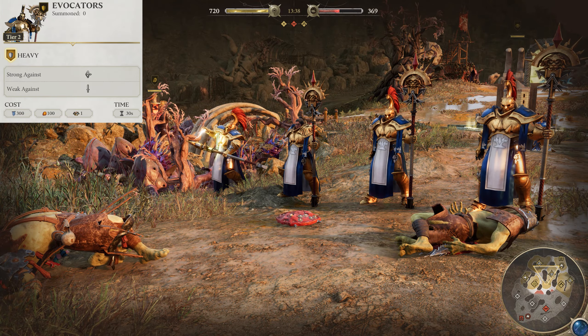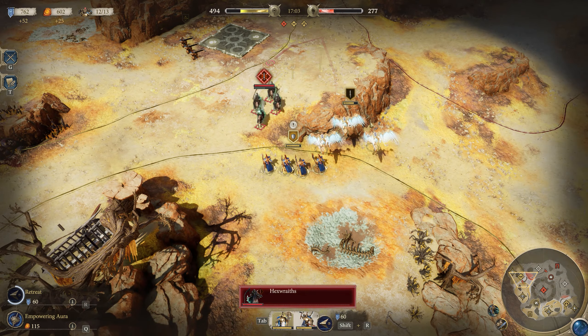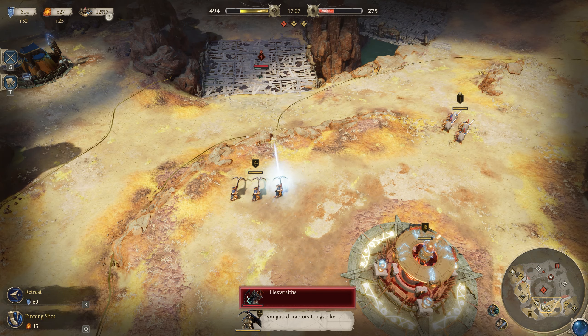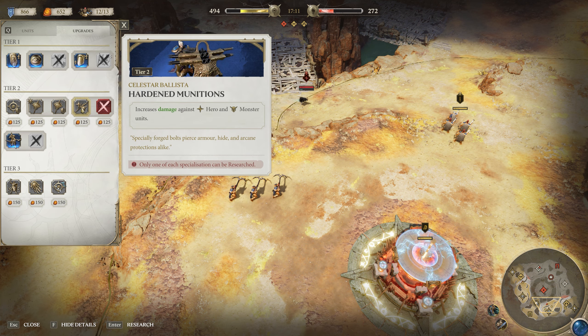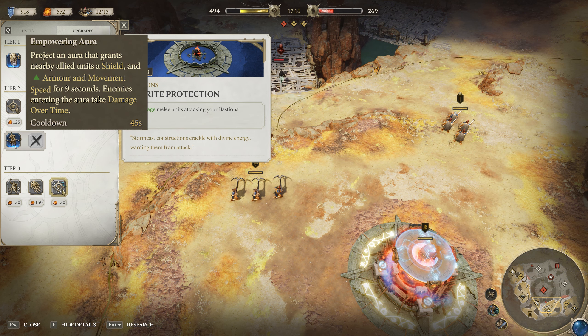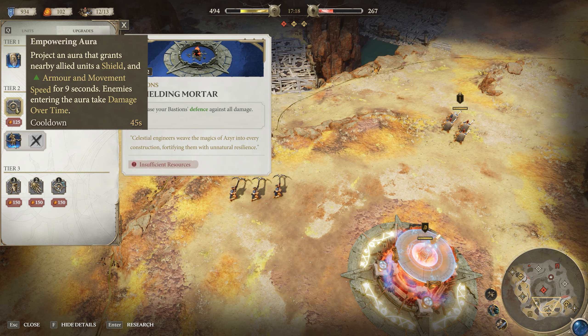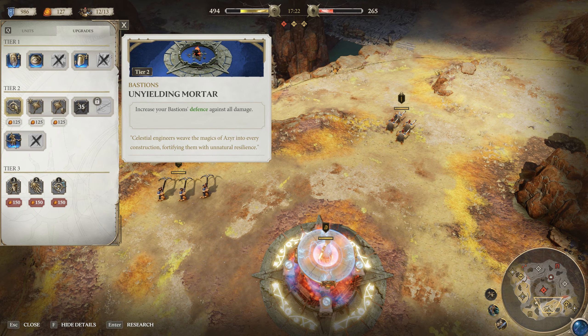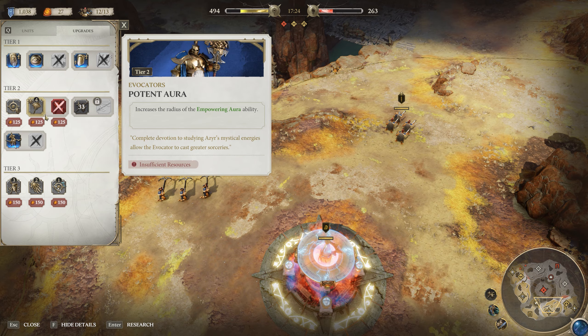Next, we have Evocators — your tier two defenders, but now with a lot more offensive power than Liberators. They're still great tanks but can also deal great damage in melee, so require a touch less babysitting against lower tier units. Against more elite enemies, assistance from other units will of course go a long way. They also come with the Empower Aura, which grants nearby allied units a shield, armor, and movement speed, whilst damaging enemies caught in the same area. It's a great ability to use during big fights to give your entire army some buffs.